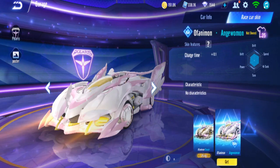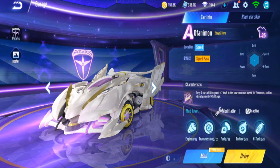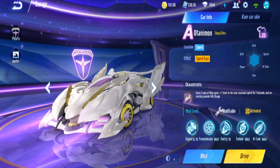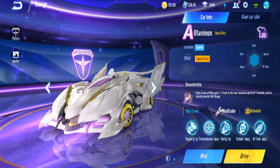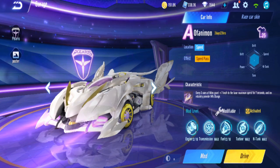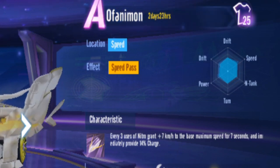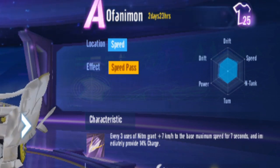The skin is named Anggemon, I think Angewomon — not really familiar with the Digimon series. It seems we are finally following the QQ Speed Passes again — no more suddenly constellation old car or workshop car becoming Speed Pass. We're back to following QQ Speed Pass. So Ofanimon's characteristic: every three nitros you run seven kilometers per hour base max speed for seven seconds, and immediately provide 14% charge and tank.